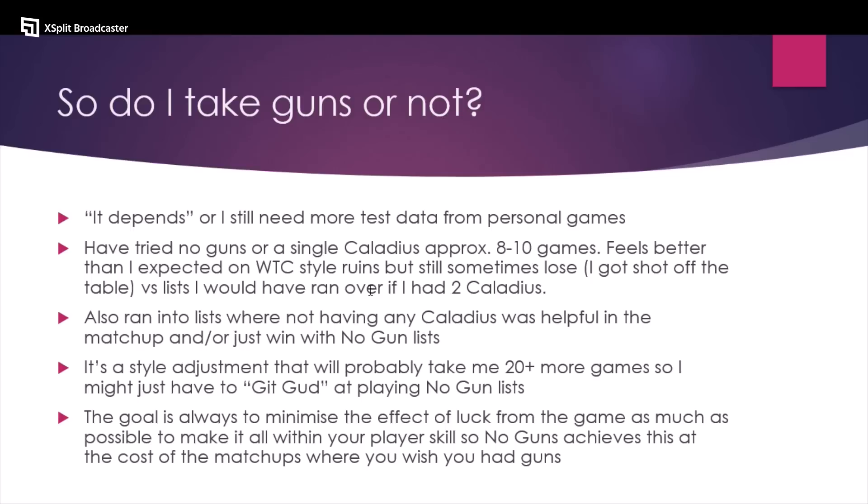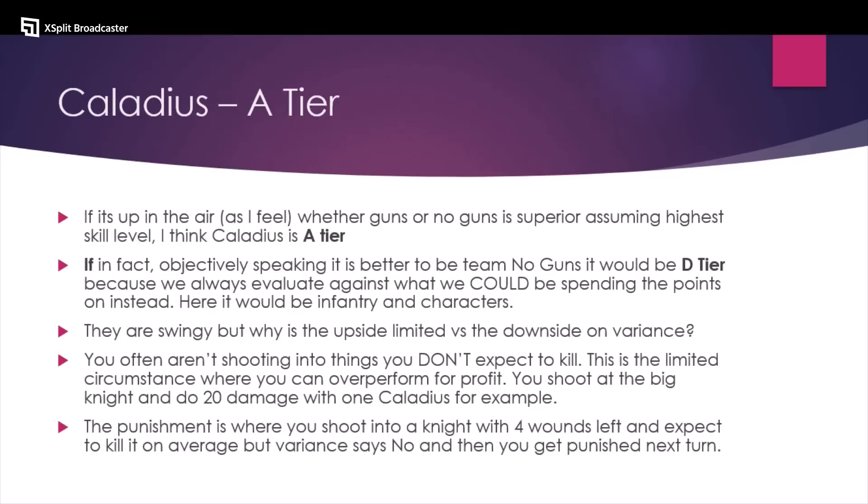The thing we always have to remember is the goal we should always be striving for is to minimize luck from the game. From a competitive standpoint, when you're just trying to win as much as you possibly can, you're trying to push everything towards player skill and player agency. If having no guns achieves that and your win rate goes up, that to me means it's the better way to play the army. Until I have more data — where I'm still a bit agnostic and sometimes think guns would have been really helpful — I think Caladius is an A tier unit. But if it's objectively better not to have guns, then Caladius is a D tier unit.